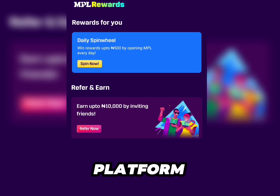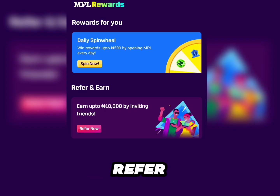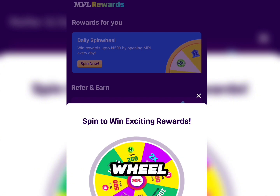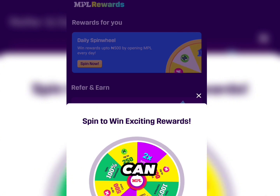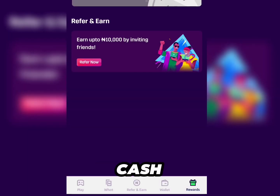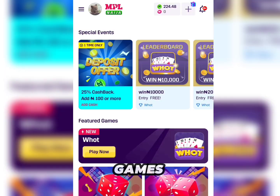Another way to make money on this platform is by referring people. You can refer your friends and earn up to 10,000 naira. You can also come to the Daily Spin Wheel section and click 'Spin Now.' You are going to get one of the bonuses shown on the spin wheel, and you can do this every single day. I just got 50 naira deposit cash, and you can see my balance moved up from 170 to about 200 naira.